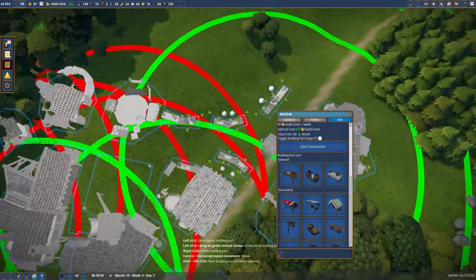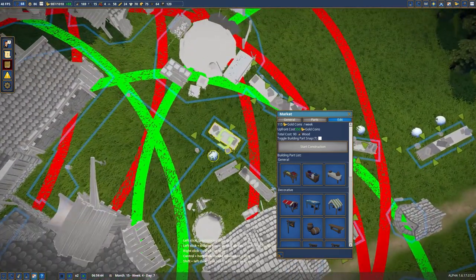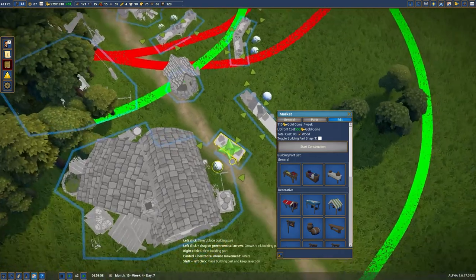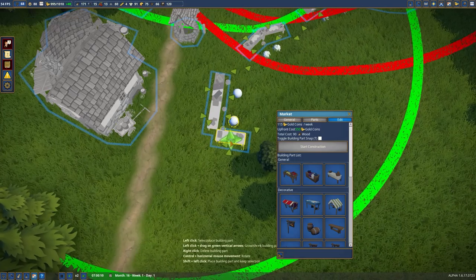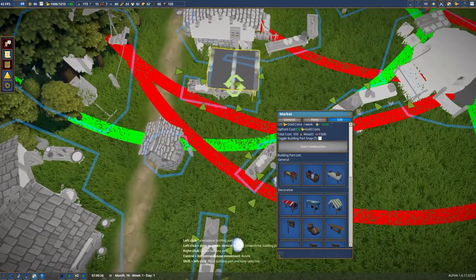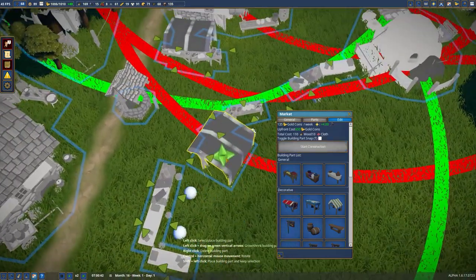Kind of straighten that out. And then maybe like a primary luxury — just a single one. I don't want to block the warehouse, so we'll just put a single one. We'll do a heart corner here. That's a little bit more of a unique shape. Red to signify food.